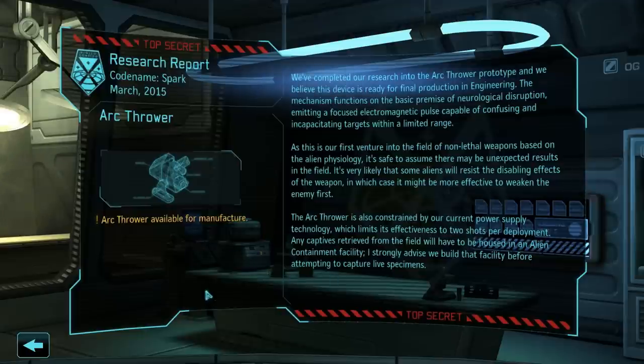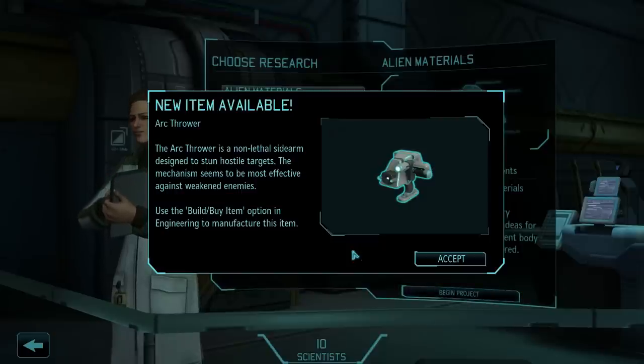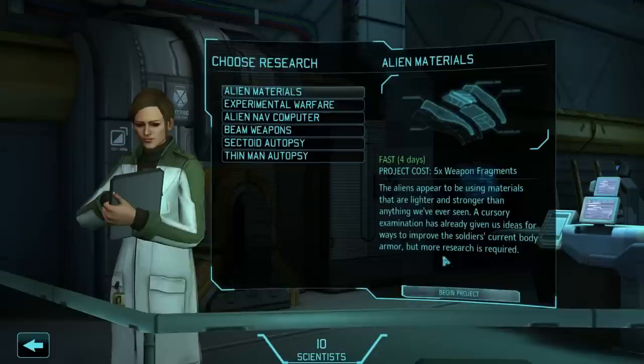Code name Spark. Alright. New item available: Ark Thrower. The Ark Thrower is a non-lethal sidearm designed to stun hostile targets. The mechanism seems to be most effective against weakened enemies.